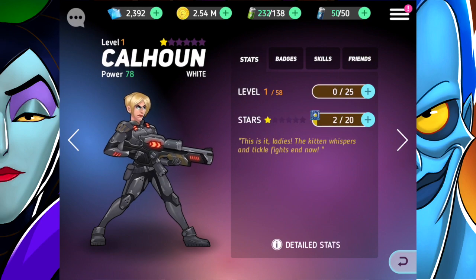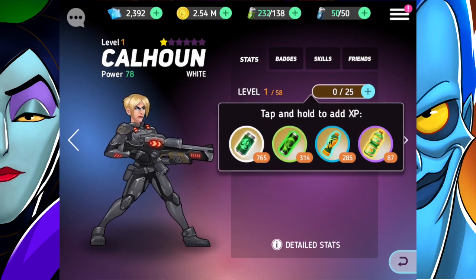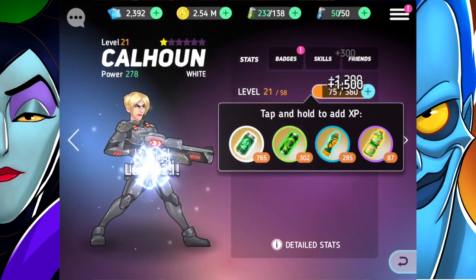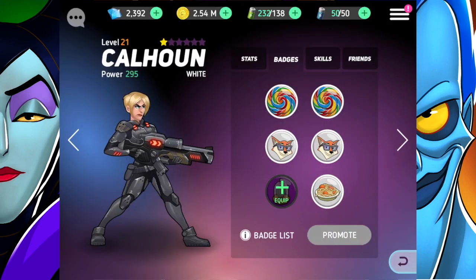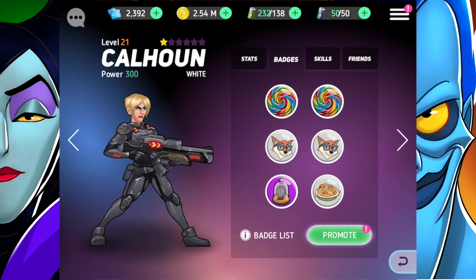Let's go ahead and equip some badges to Calhoun and level her up just a tad. I can add all the badges. There are no enhancements for the first one.